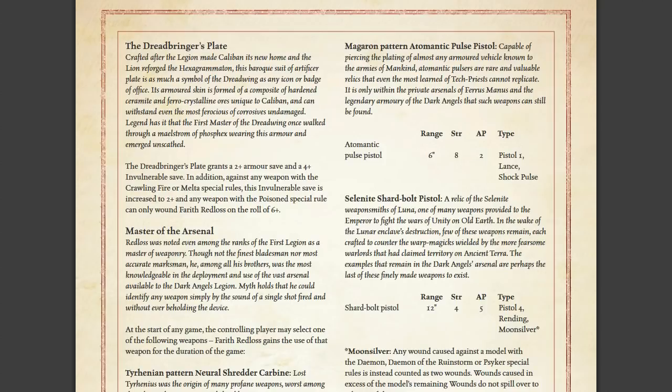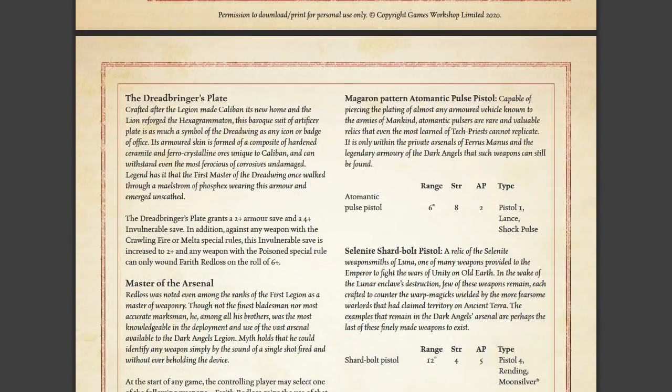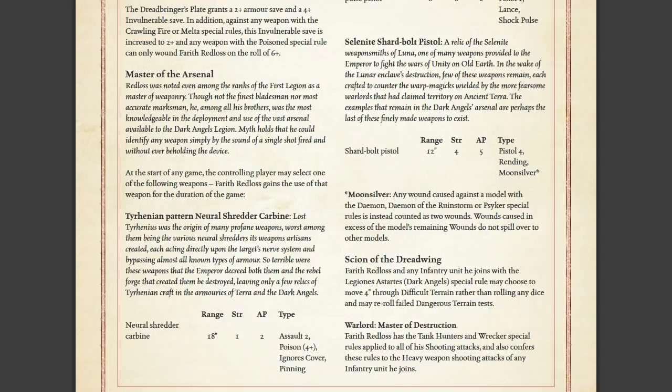Although Heresy is not a competitive meta generally — at least not in my country, though I know it's a lot more competitive in Europe — people can start to argue the finer points. Master of the Arsenal boils down to a choice between three different weapons as his sidearm for the game: the Neural Shredder Carbine, the Magaron Pattern Atomantic Pulse Pistol, and the Selenite Shard Bolt Pistol. Only one of these weapons is really good; the others are interesting but underwhelming. First, the Neural Shredder Carbine — range 18 inches, which is decent. Strength is only 1, but AP2, which is pretty good. It's Assault 2, so two shots.